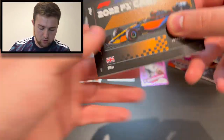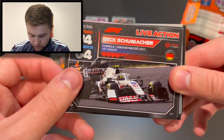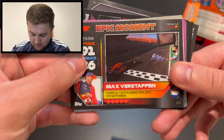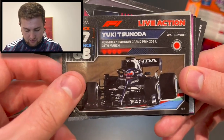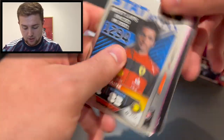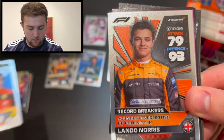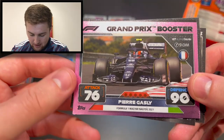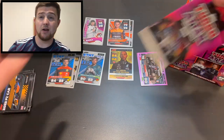Pack four has a parallel at the back. We get the 2021 McLaren car, Valtteri Bottas sprint race winner in Brazil, Mick Schumacher live action, Esteban Ocon live action from Emilia Romagna, the Mercedes 2022 car, Max Verstappen epic moment from the Dutch Grand Prix winning at Zandvoort, Yuki Tsunoda live action from Bahrain scoring his first points on debut, stat attack Carlos Sainz most laps raced in 2021 at 1294, record breaker youngest ever British pole sitter Lando Norris, and our parallel is a grand prix booster Pierre Gasly — a lovely card.